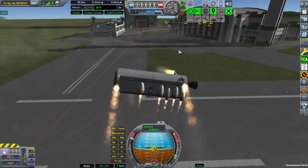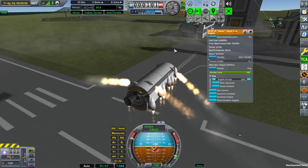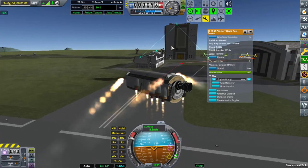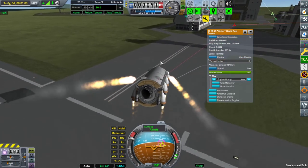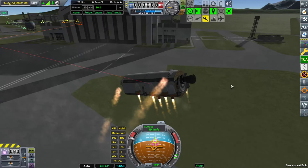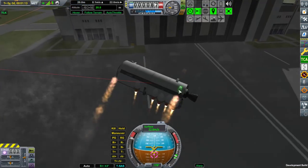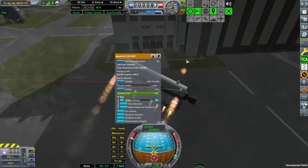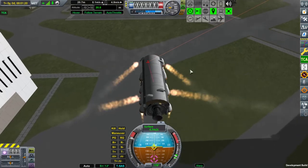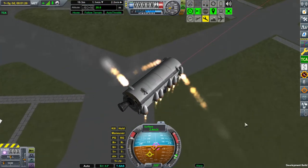The optimization algorithm will basically exclude it from calculation. The interesting thing now is that TCA tried to use these maneuver engines as horizontal thrusters - it tried to rotate and accelerate with these small thrusters. Let's see it again.